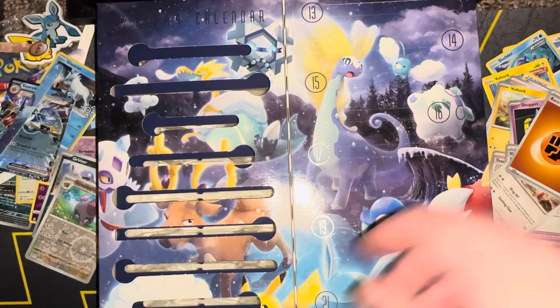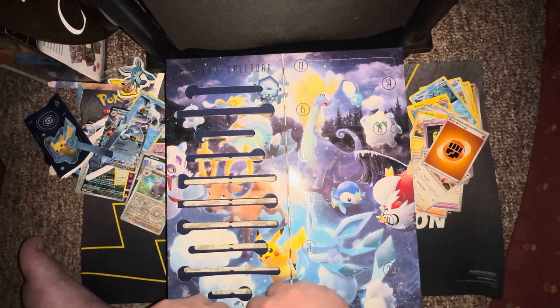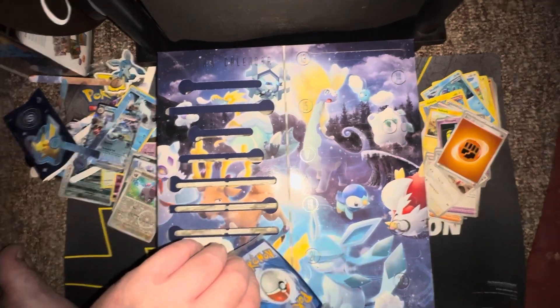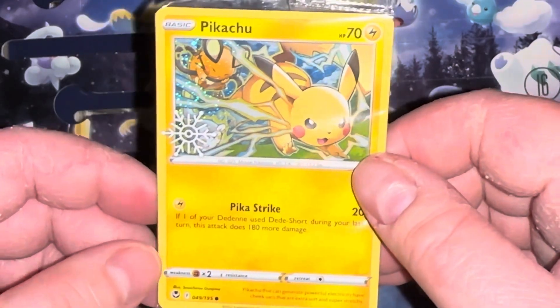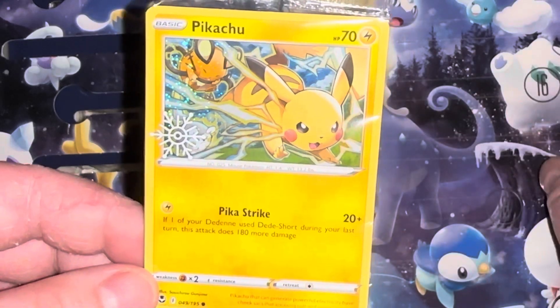Day twelve — let's see what we got. It's one of those cards. Zoom in — just a Pikachu. That's boring. I want that giant horse again — well not the giant horse again, but something exciting like that.